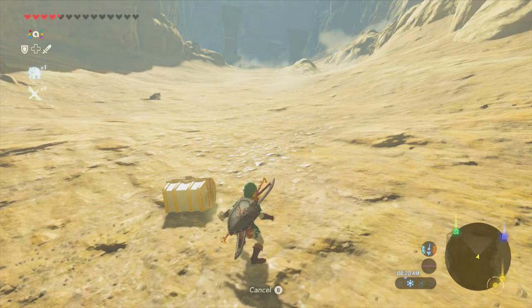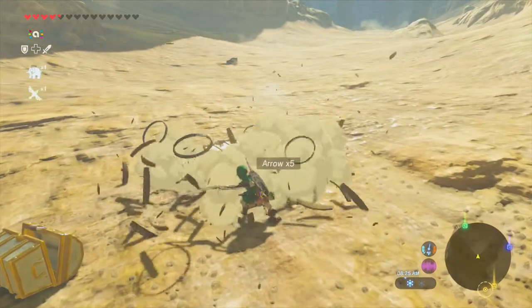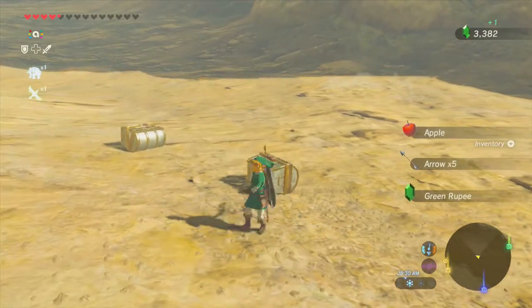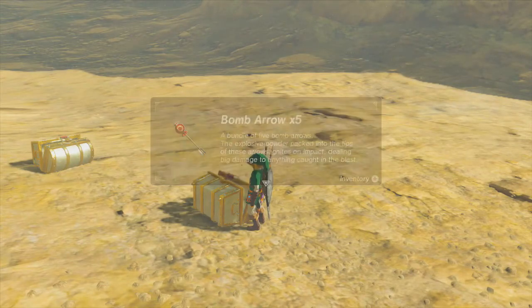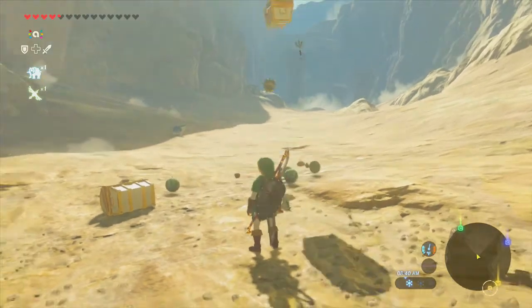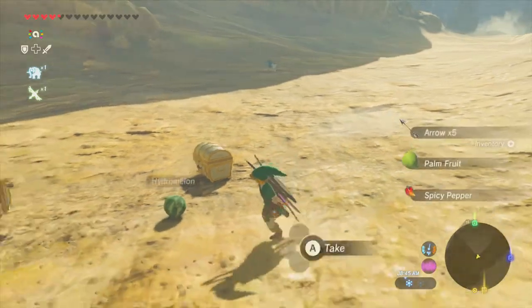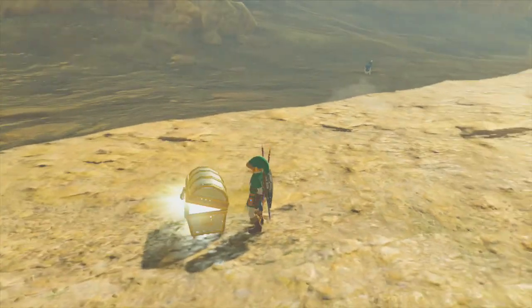8-bit Link! Also guys, I just woke up, so that may be why I sound groggy or stuffy. Just a heads up — woke up and jumped right in. Ooh, bomb arrows. I'm always happy to get bomb arrows. And Smash Brothers Link, who gives us Twilight stuff. I think we've only gotten one piece from him so far. I should try to scan these fruit as well, but... eh, too late now. Didn't think about it.